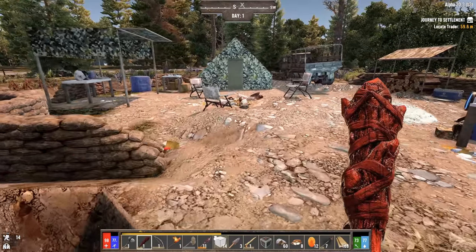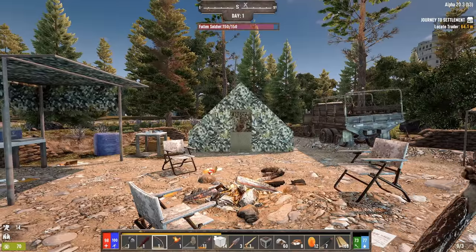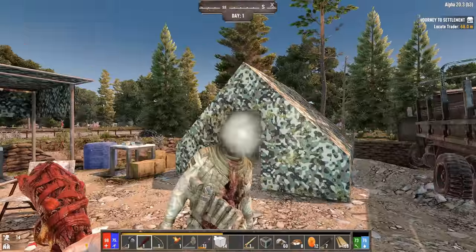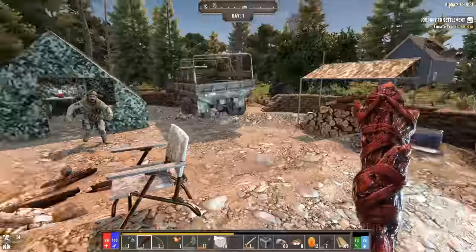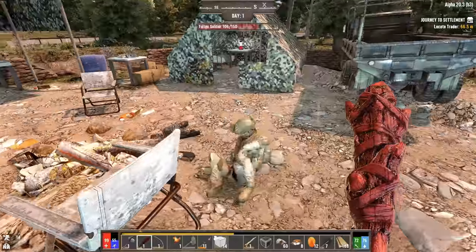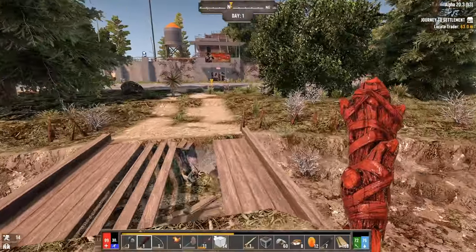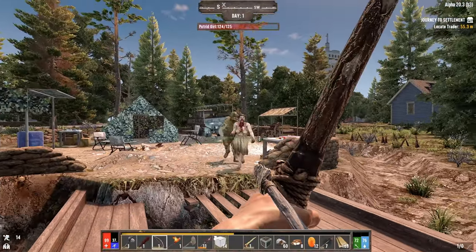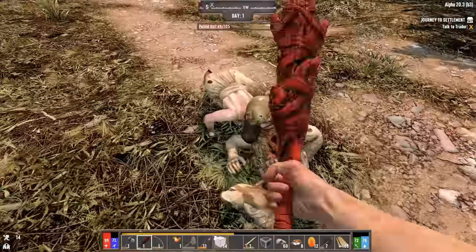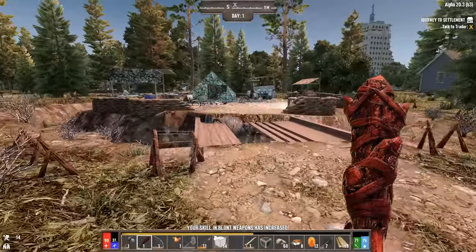He's almost dead already. There we go - and donk! I love that sound. I just heard a little bit of a grumble. Got to watch her step there. We got another one that was inside the tent. I feel like the bow is doing way more damage. It definitely is. Even my power attacks are not really doing much. We'll go with the bow. I'm out of arrows. Our skill in blunt weapons has increased. Give me all this cloth.